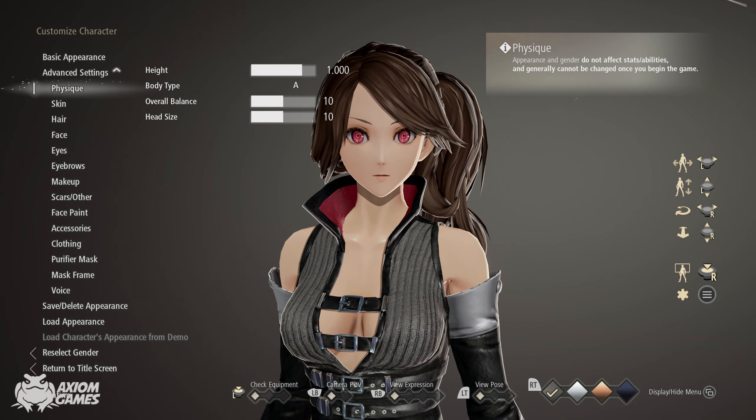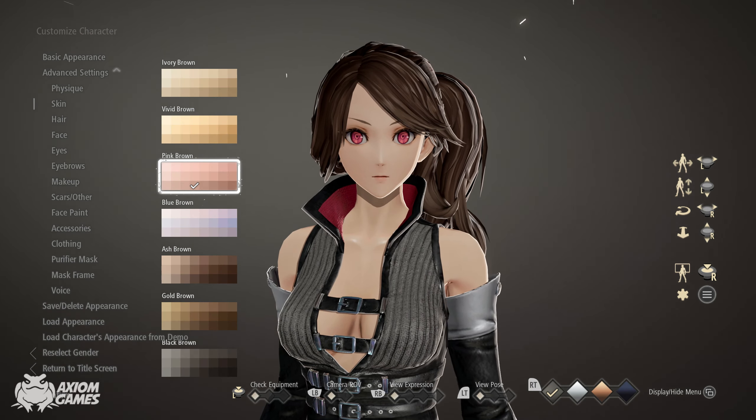So starting things off, leave the physique as default. Change the skin color to slightly brighter.